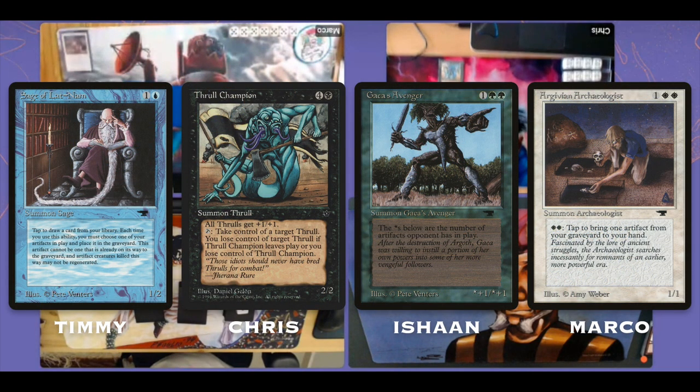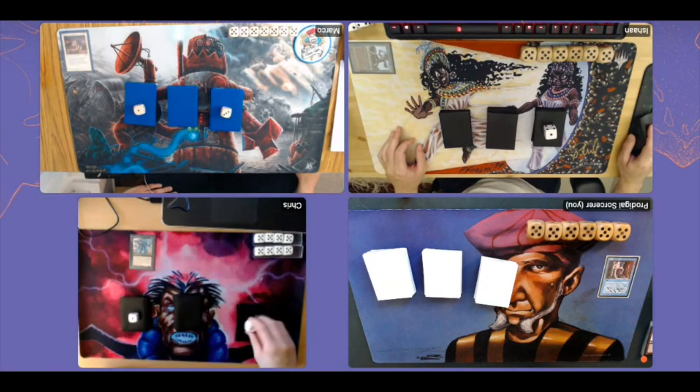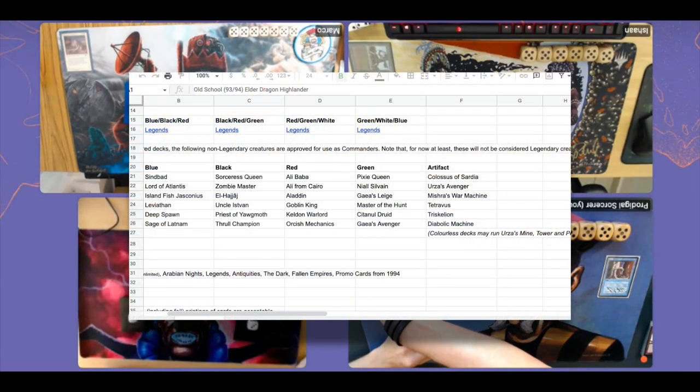The cool thing is this is a color war, so we've each picked a color to play with. I've picked blue, and my commander is Sage of Latinam. Chris has picked Thrall Champion, Ishan has picked Gaius Avenger, and Marco has picked Argivian Archaeologist. Now you're probably thinking: these cards are not legendary! Well, Xander who leads the commander format on Timmy Talks has made a special list of non-legendary commanders you can choose from.